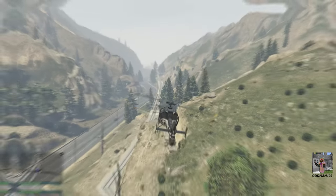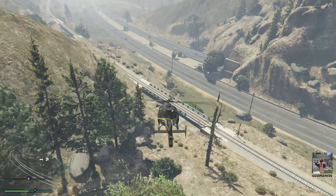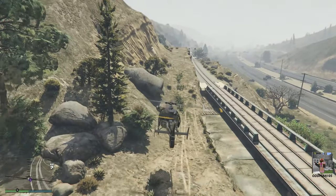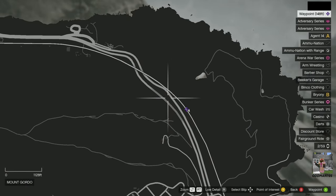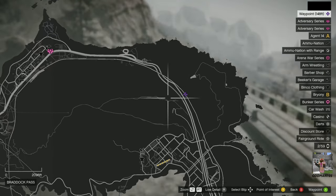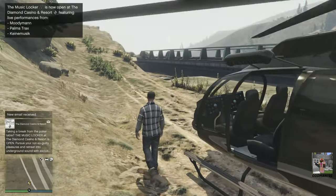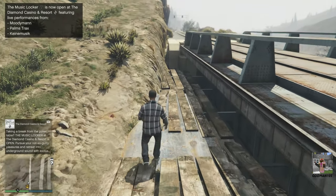We're coming up on the last possible spawn location for the black van. Essentially, if you follow that rail line due north, you're going to come across this section here. We're right here on the map. The landmark is going to be these pallets and planks laid right out here. The black van will be parked right in this area.